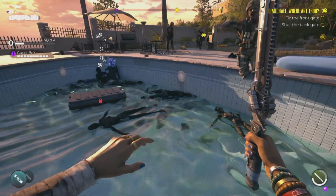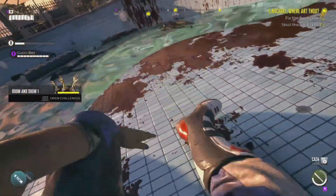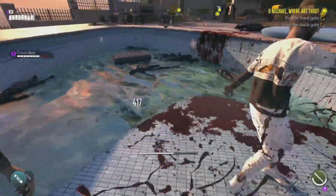The only real threat are the zombies with the dynamite vest. When they land in the pool, they will explode, which will knock you to the ground, so make sure you are not standing on the weapon case when this happens. And keep an eye on your back, since zombies can spawn from multiple locations.